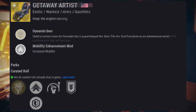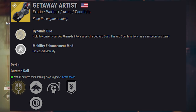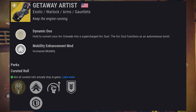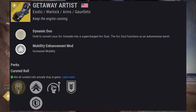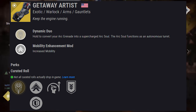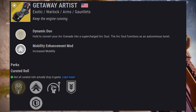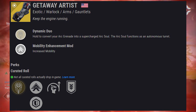Moving on to the next exotic, the Getaway Artists — exotic Warlock gauntlets. They come with the exotic perk Dynamic Duo: hold to convert your arc grenade into a supercharged arc soul that functions as an autonomous turret. I don't think they realize what they've just done. Are we the Division? We've got turrets in here now? Man, I'm really bummed out as a Titan — those are your exotics for this season.